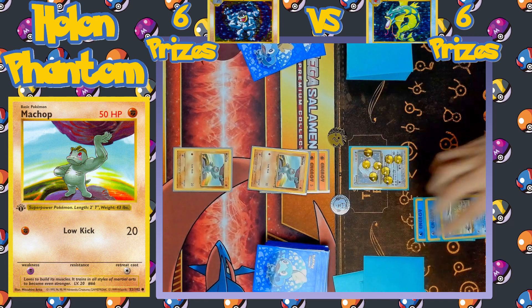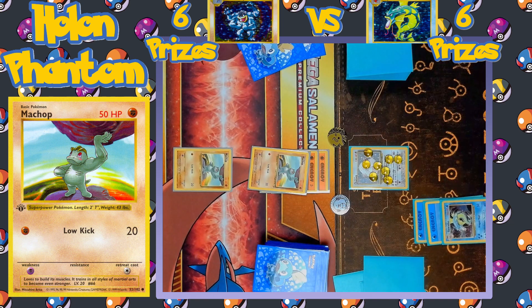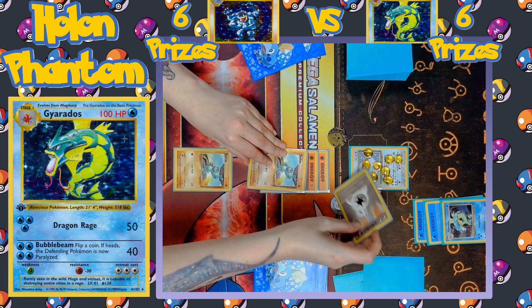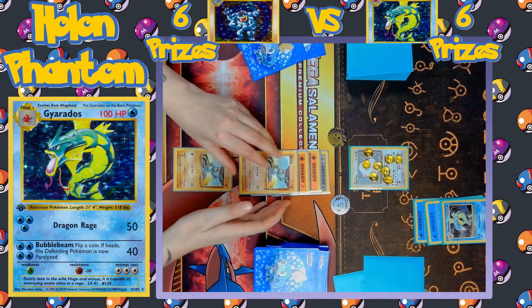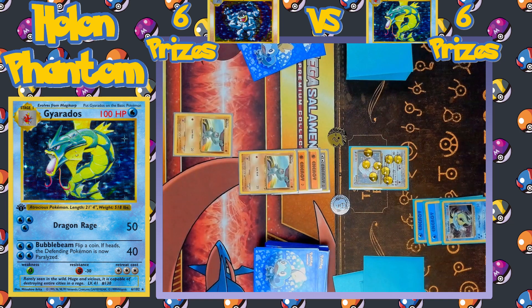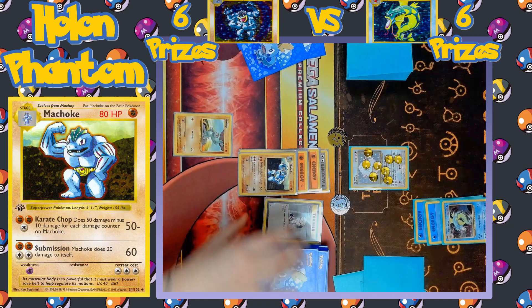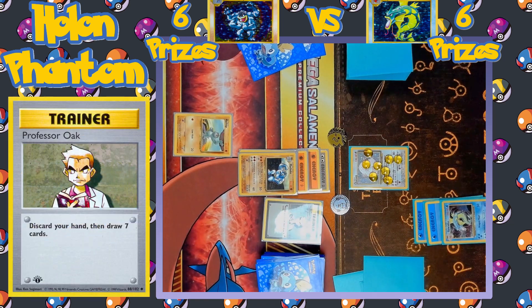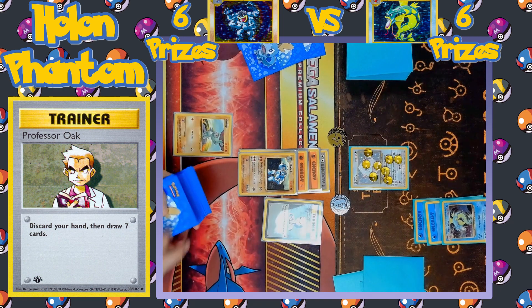Turn passes again. A second energy is equipped to Magikarp, but it evolves into Gyarados now. Gyarados just needs a third energy to start using his Dragon Rage attack. Turn passes once again, with still no trainers being played on either side. A double colorless energy is equipped to the active Machop and it evolves into Machoke. And here we finally see the first trainer — Professor Oak — so the player can discard their entire hand to draw seven brand new cards.